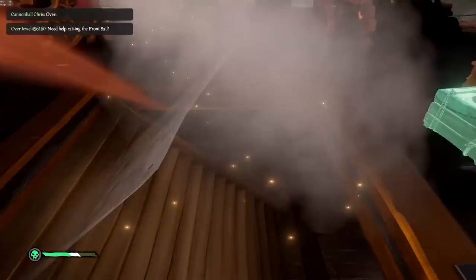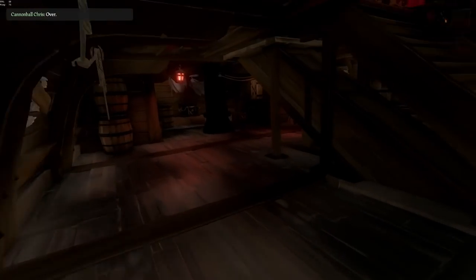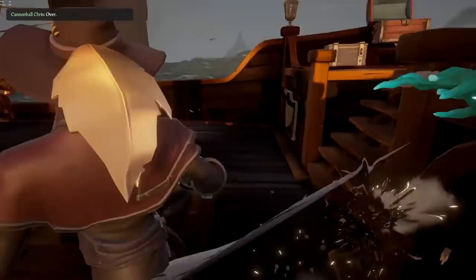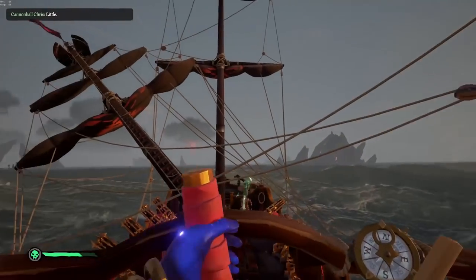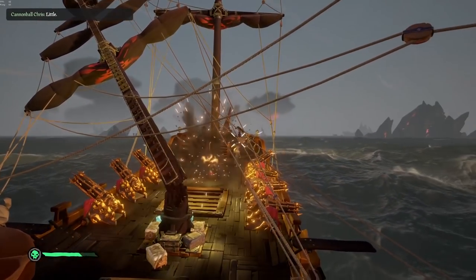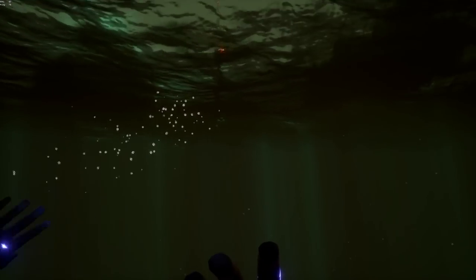Let's go over some more advanced stuff. The sword lunge can be extremely powerful, especially against crews that are chasing you. But as you know, if you miss you have that very long cooldown that leaves you extremely vulnerable. So if you're charging a lunge and you realize you might not hit it, you can actually cancel the lunge by grabbing onto anything interactable around you — like a cannon, a wheel, or the sail. This has saved me more times than I can count, so don't forget it.